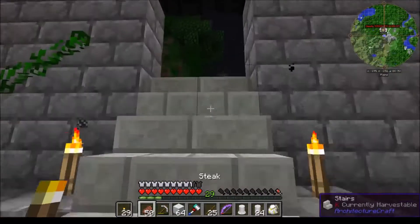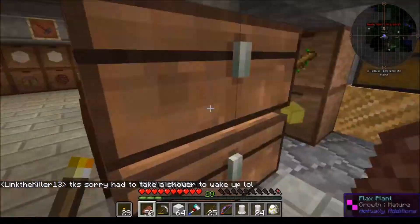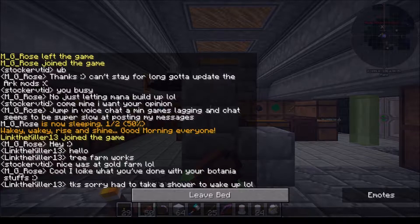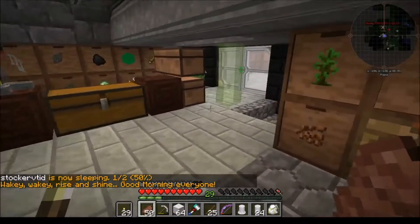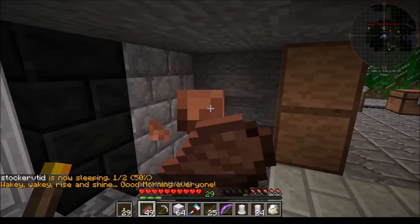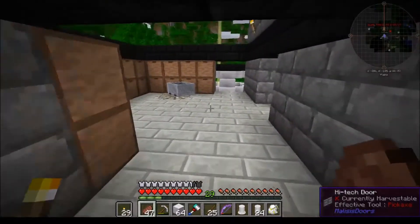I'm going to go back through which brings us to that wall there, so it looks like I'm probably going to be taking that out. We have night time upon us - let's run. You know what happens at night time - bad things come. Need to eat some food. Please don't be in my doorway, Mr. Skeleton.